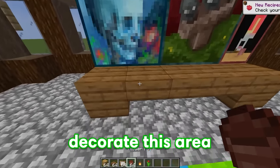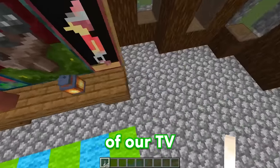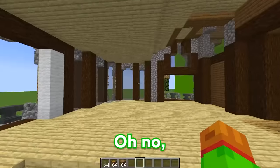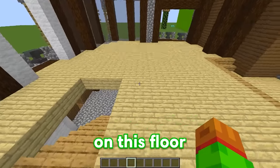Then we can decorate this area by adding a flower pot, flower, lantern, and some antennas by the side of our TV. This actually looks so nice, but only the first room is done. We still have two more floors to fill in. This is not looking good, but I still think we can make do.